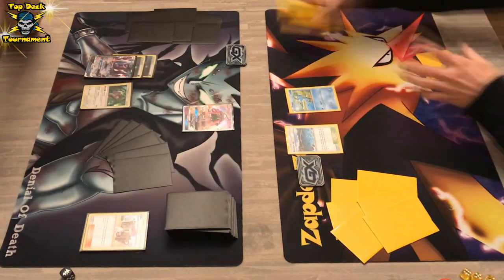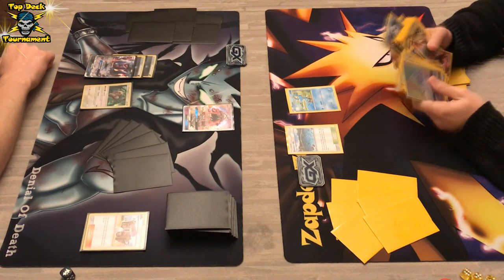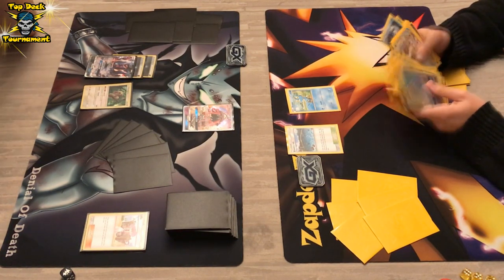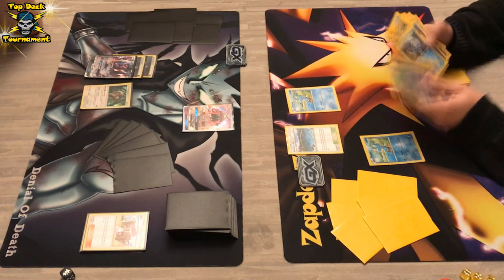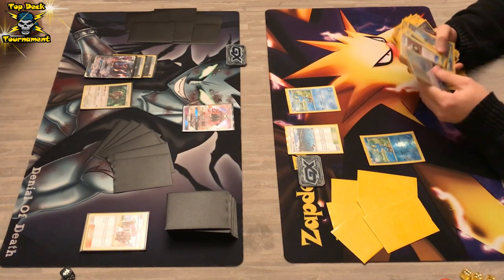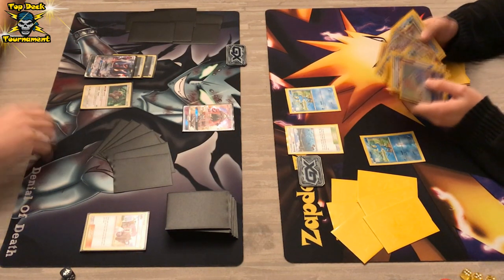Now it's the Greninja player's turn. We see Brooklet Hill, which means he can search through his deck and find himself another Froakie to be in a comfortable position. We see Froakie number one and Froakie number two. This will be down for the count — who will go to the semi-finals?